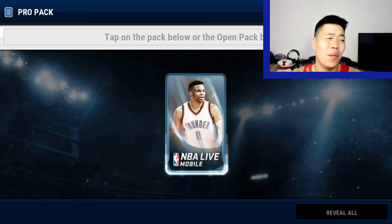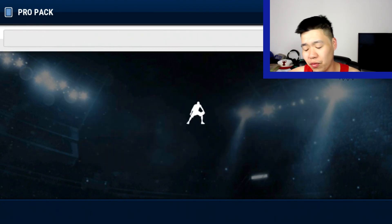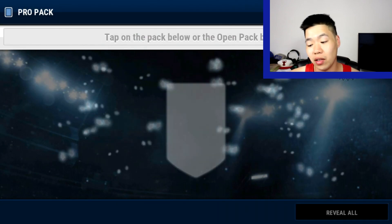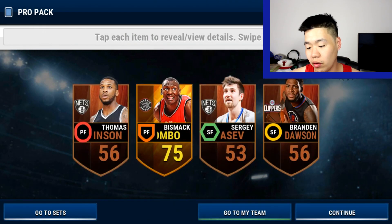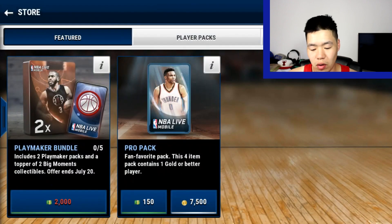As you guys can see, I did 15 packs. Devin Booker — not really worth it, this one. But you don't lose much money because golds usually sell for at least 4,000 coins. Biz Mac Beyond — we'll do one last. That's so sad because now I'm at less than a million at a milestone.